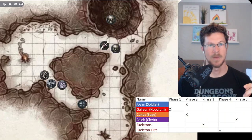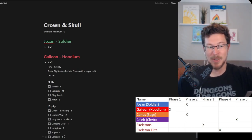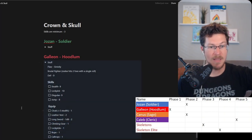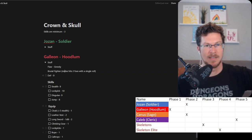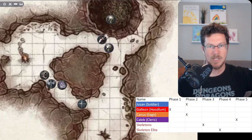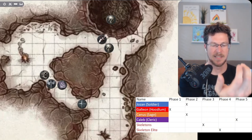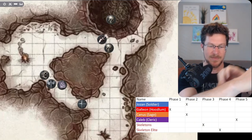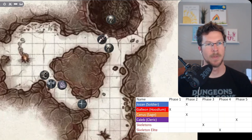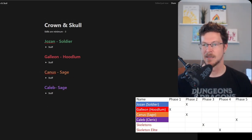Galeon has to defend against the skeleton - he needs a nine, rolls a nine. He nimbly jumps out of the way. The skeleton slices with a weapon - I'll flavor it as its ulna and radius being filed down to sharp blades, dripping ooze. You don't want that getting inside you. The skeleton elite is still stunned from Josen's hit.